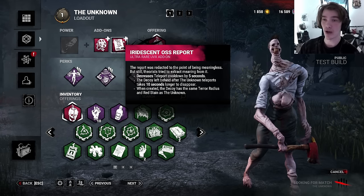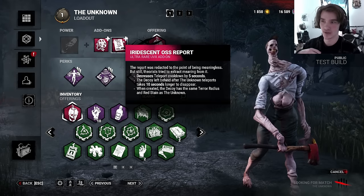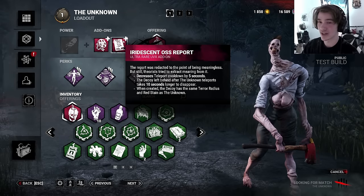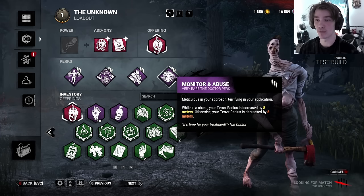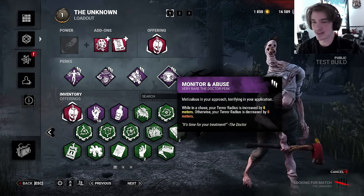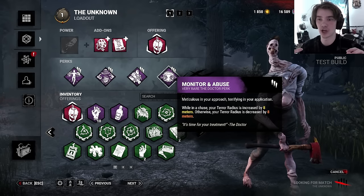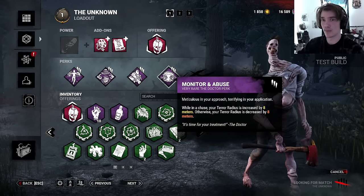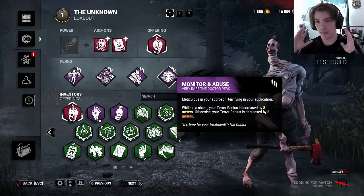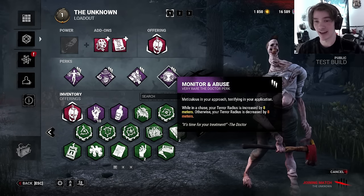I'm gonna be running Iridescent OSS Report. So this means that every time I teleport, the decoy I leave behind stays for an extra 10 seconds and it has a terror radius and red stain. I'm gonna be using this paired with Modern Abuse. The idea is that the person I'm chasing — maybe I down them, maybe I hook them — I teleport away, leave a decoy with a small terror radius, and then start chasing someone on the other side of the map. The terror radius gets massive now, so this is gonna discombobulate so many teams and it can actually be pretty chaotic.